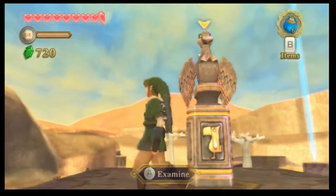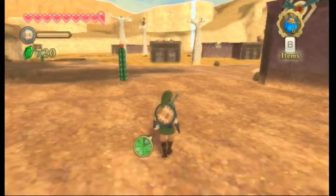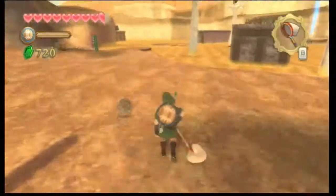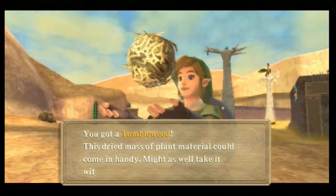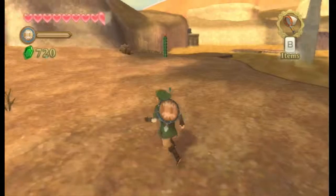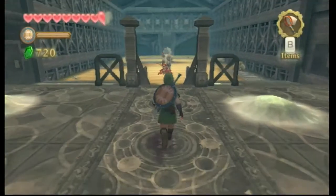Welcome back everybody to Let's Play Skyward Sword. In the last episode we started working on a big puzzle. We have to activate three keys and we activated one so far. The other two keys we're going to have to do like a mini dungeon for each one. So that's pretty much what we're going to be doing in this episode. Also, I figured out there's a piece of heart not too far from here so we're going to be getting that too and I believe that completes a heart container.